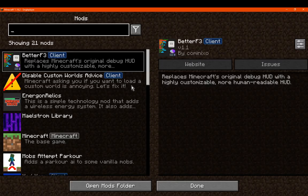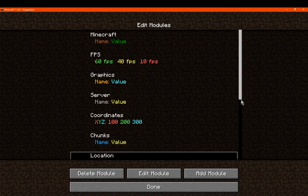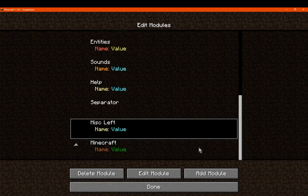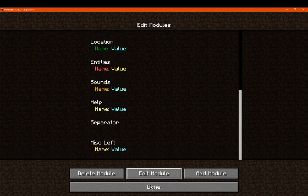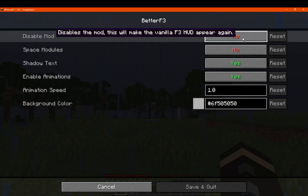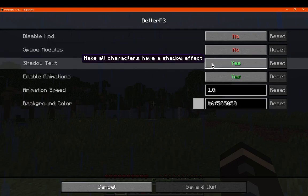If we go back in, we can delete a module and it'll immediately delete it, then the scroll bar will catch up. We've also got general settings for the mod: disabling the mod will display the vanilla debug screen, and you can set space modules — so if you want more spacing between modules, that's configurable.